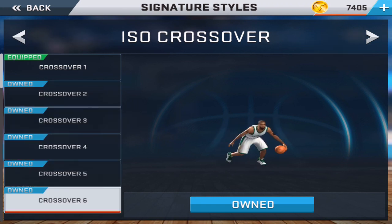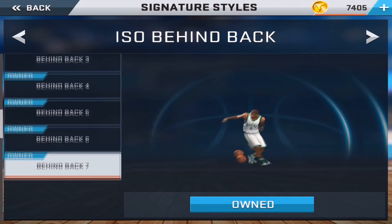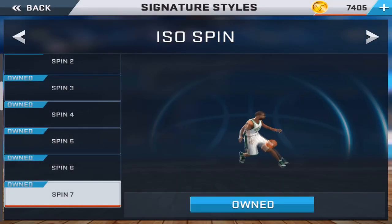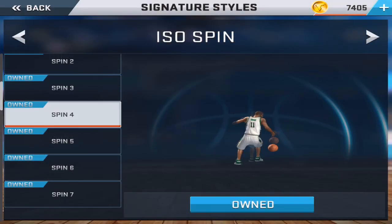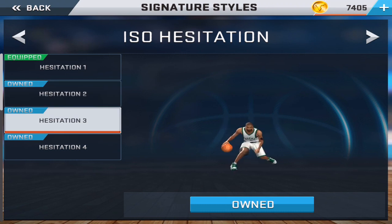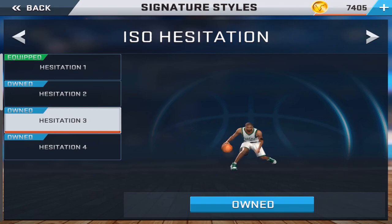I've got my eye on crossover 2 and crossover 6. Crossover 6 looks deadly — looks like I can break some ankles — but I'm going with crossover 2 because it looks really quick. For my behind-the-back move I'm going with behind-the-back 7. For my spin move — wow, they all look really nice — but I'm going with spin 4 because it looks really quick and simple.